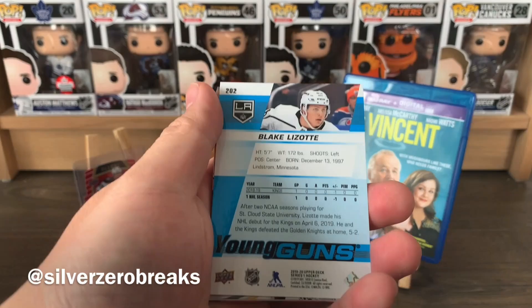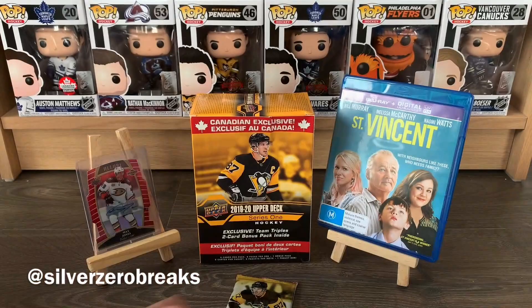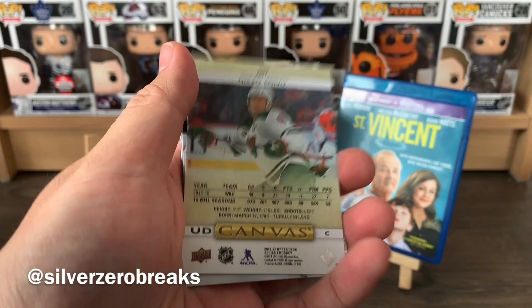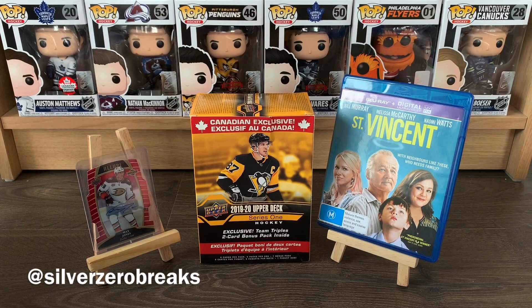Three young guns in nine packs - I guess I can't complain. Tuukka Rask, Kyle Okposo, Mikael Boedker, and a checklist. Last pack - unfortunately no Jack today. Looks like we got another UD Canvas though - Frank Vatrano, Anthony Cirelli, Jacob Chychrun, and a UD Canvas of Mikko Koivu, who's now with the Blue Jackets. We got Mark Stone, Radulov, Henrique, and Klingberg to finish off the box.